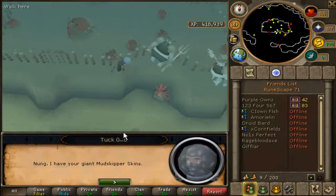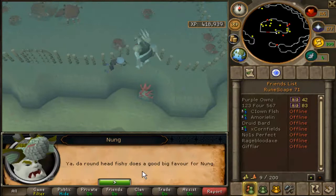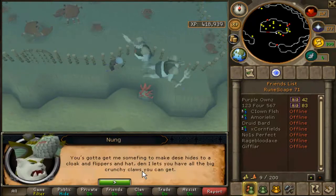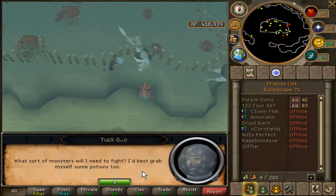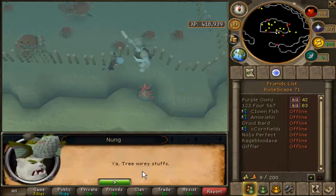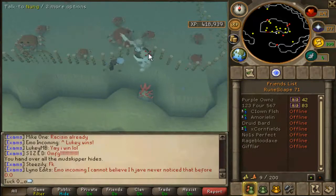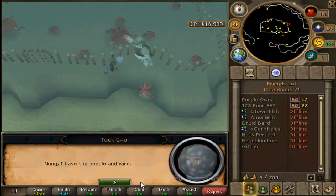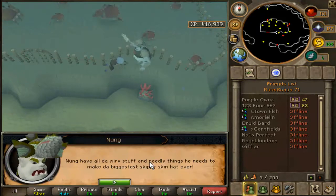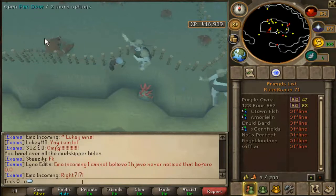Talk to Nung again and give him the giant hides. You'll then need some needle and bronze wires — we already have those, so simply talk to him again straight away, give him the items, and you will now enter the pen.